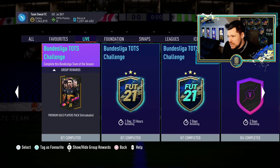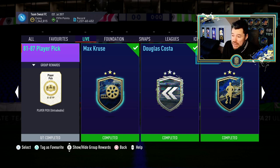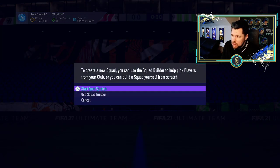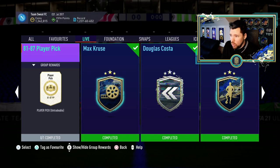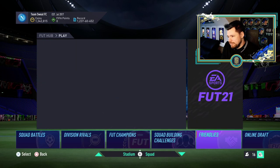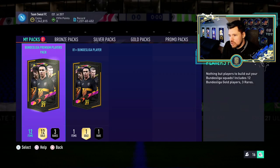That's it, and then there's like the daily SBC and then an 87 to 81 player pick which isn't worth it - it won't be all golds. This is all gold but only 2 res, just not worth it at all. You're better off putting your commons in the upgrade pack. I don't know if I like that too much. So we get the 81 plus Bundesliga player.